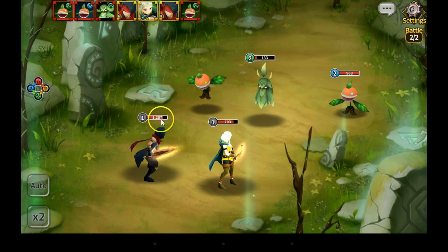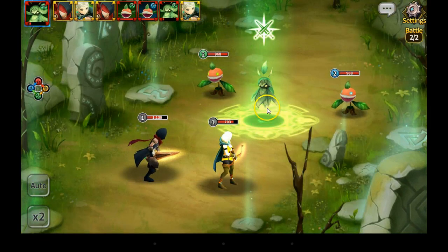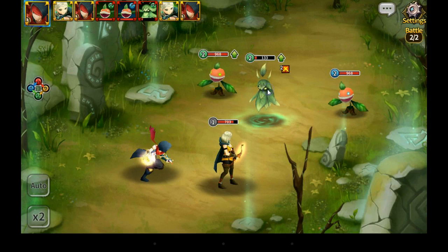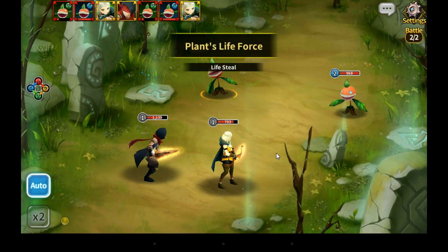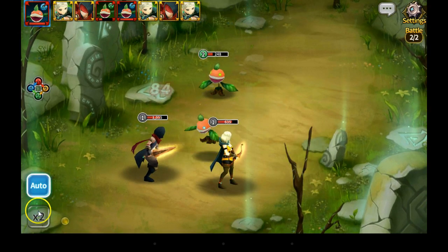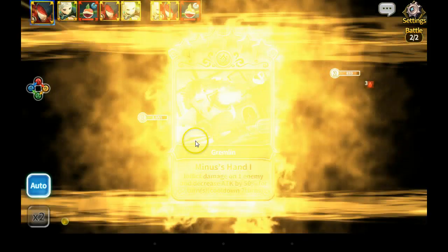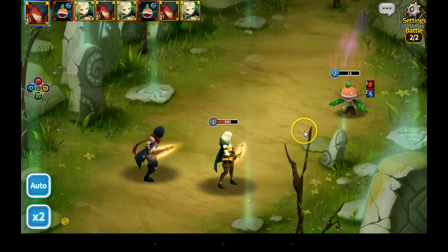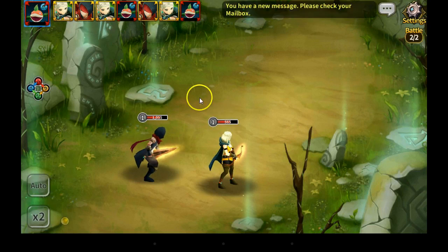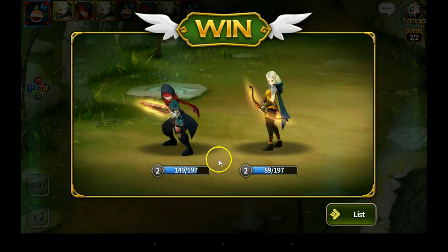Between battles in Summoners War you get like 20 or 25% of your hit points back — it doesn't look like that is the case here. Oh this is the last battle of this level so definitely kill that guy. Let's auto this — I don't think we're going to have any problems. Auto 2x — oh those are your only options, either auto or two times as fast. You don't have a three times as fast for this game. But it seems to be playing well, no slowdown that I can detect. Okay so we beat that — level up!